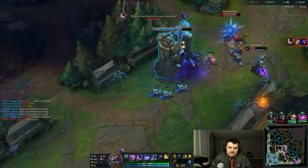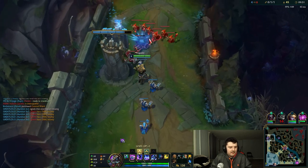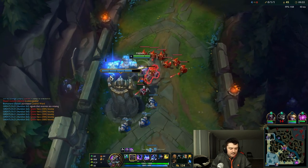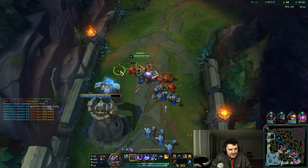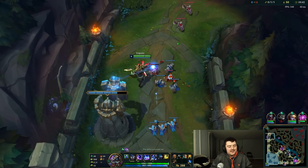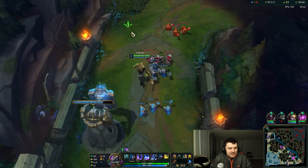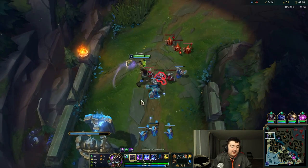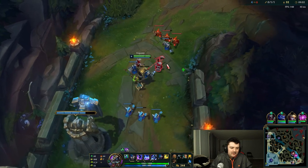We've got our Phage, our boots, and now we only need 800 gold for Hullbreaker. We want to get Hullbreaker as quick as possible — before 14 minutes if you can — because that way we can get as many turret plates as possible. I'm gonna ping Quinn missing since she just went to the mid lane, so I'll warn the rest of our team. It looks like we're gonna have a big juicy wave waiting for us when we come back, and we've already got 100 stacks.